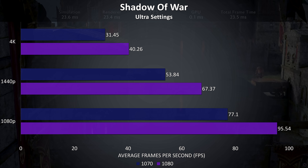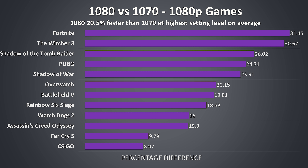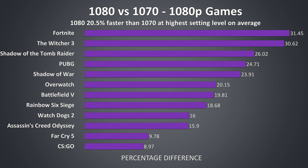Shadow of War was tested with the built-in benchmark at ultra settings, and once again there were some fair improvements seen with the 1080 graphics. There was a 24% improvement at 1080p, 25% better at 1440p, and then 28% better at 4K.